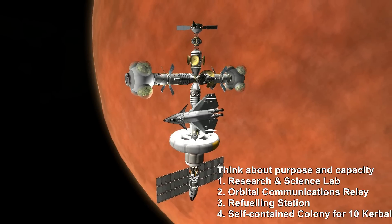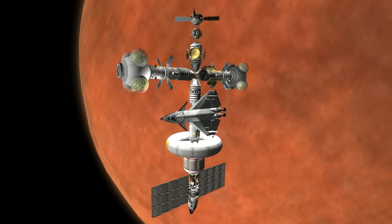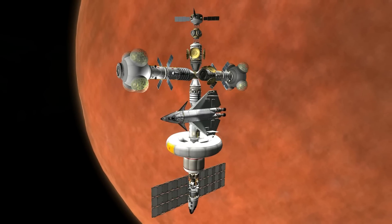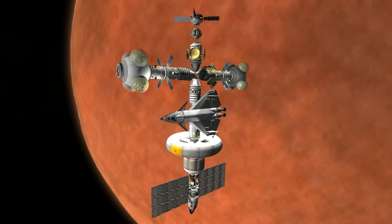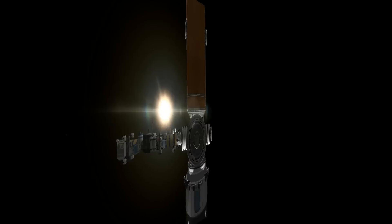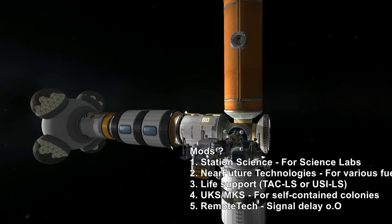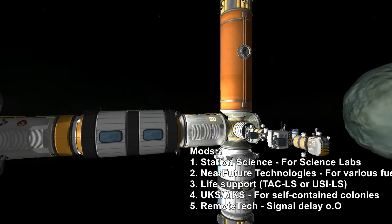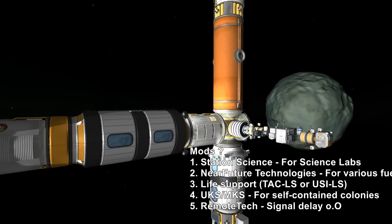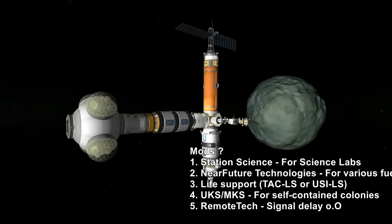As you can see, those are very different types of space stations, and they also dictate which mods you'd want to use. Some good mods to consider: Station Science if you want to build research and science labs; Near Future Technologies because it has so many different propulsion means; and if you want a refueling station with many different fuels, that's also a consideration. Then there's whether this station will be automated or crewed, which depends on life support mods like TAC Life Support or Umbra Space Industries Life Support.